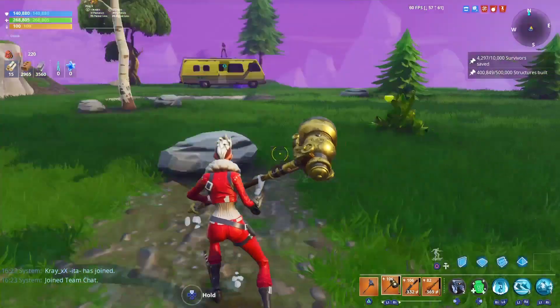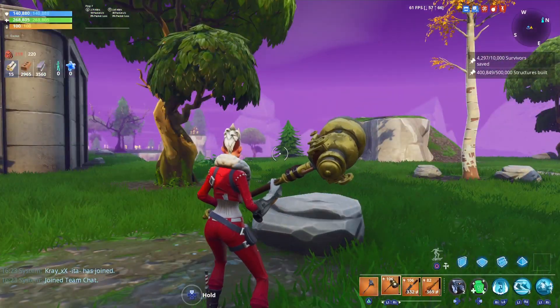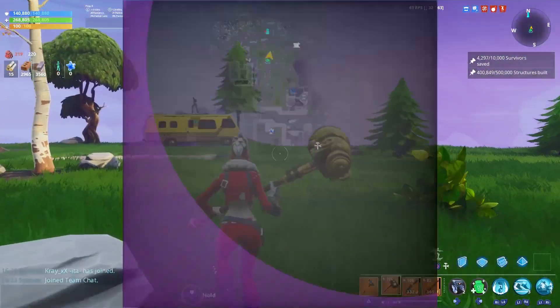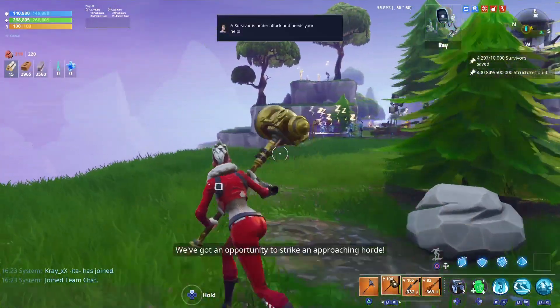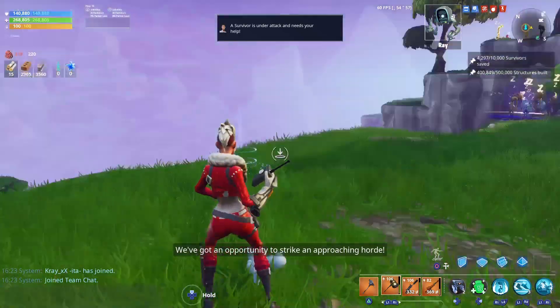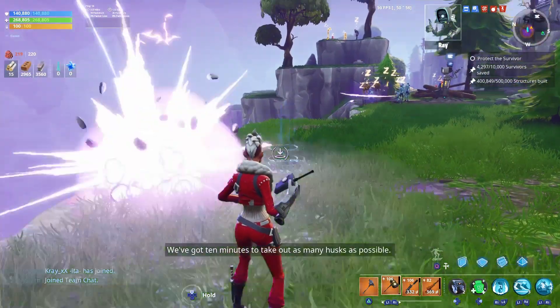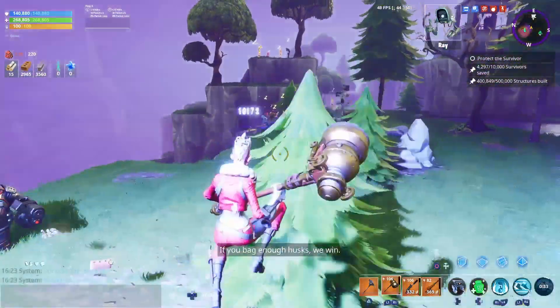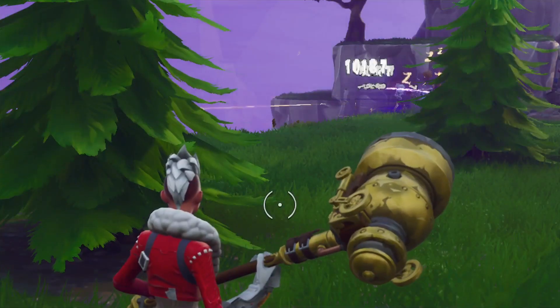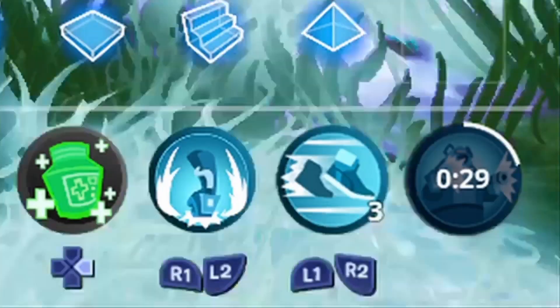I've entered this mission and I actually think it's bugged because there's no timer at the top - it isn't an eliminate and collect. There's been no timer for about two minutes. Let's see if I'm correct with it only being a nine-second cooldown at the end. Here we go, let's throw my teddy down. I'll try and zoom in on the cooldown in the bottom right.